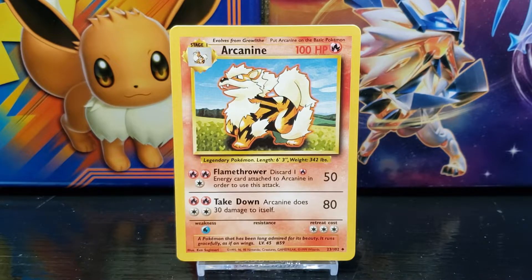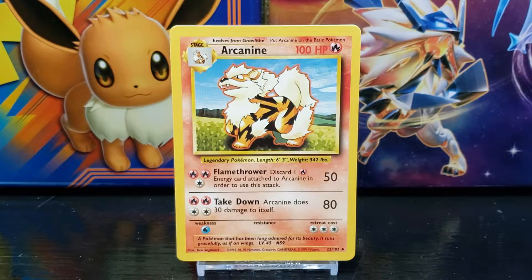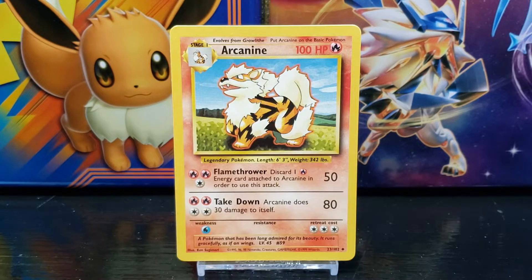You can see in the top left corner of the card that this is a stage 1 Pokemon card. Pokemon cards are the main cards used in the game to battle your opponents. Stage 1 Pokemon cards can be used when the required Pokemon depicted in the small artwork box is already in play. Arcanine evolves from Growlithe.